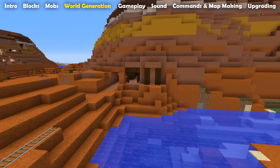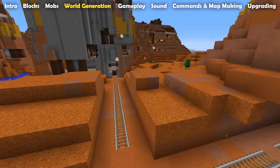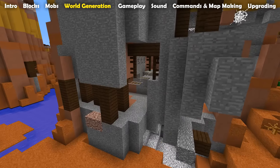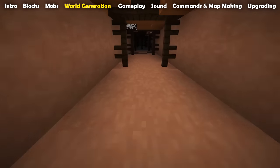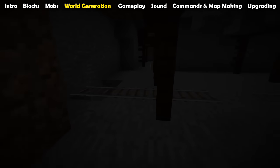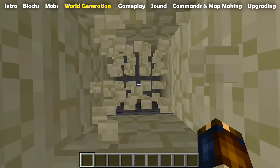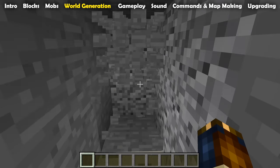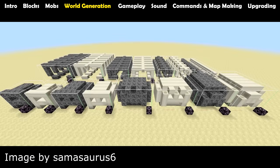Let's move on to talking about the world generation — there are some very exciting changes. Mesa biomes can now have surface level mine shafts, a feature ported in from Minecraft Pocket Edition. These are roughly at sea level rather than lower down, and they are made up of dark oak wood instead of regular oak wood. Mesa also generates gold ore at higher levels, between Y equals 32 and 79 to be specific. In deserts and swamplands and the variations of those biomes, there is a 1 in 64 chance for each chunk to contain a fossil, which is a pre-made structure made out of bone or coal ore.